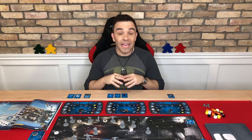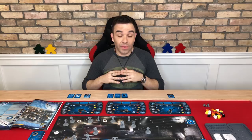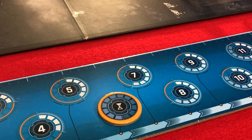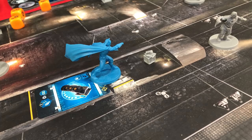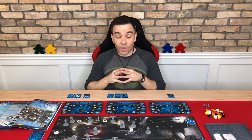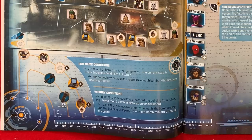The mission description will also list the mission's endgame conditions. As soon as these conditions are met, the game ends immediately. In this mission, for example, the game ends at the end of the heroes' seventh turn, or when four bombs have been neutralized. When an endgame condition is met, take a look at the victory conditions. In this mission, if there's only one bomb primed or no bombs primed, the heroes win. But if there are two or more bombs primed, the villains win.